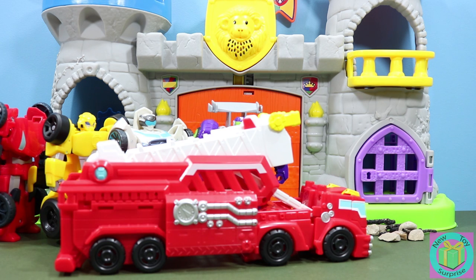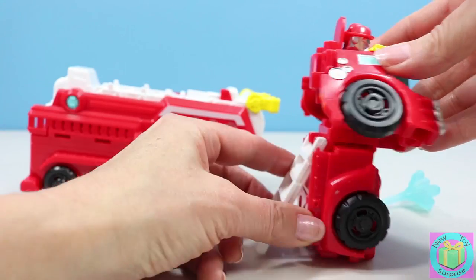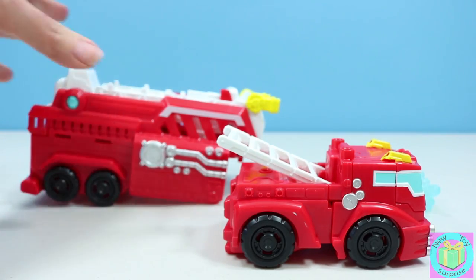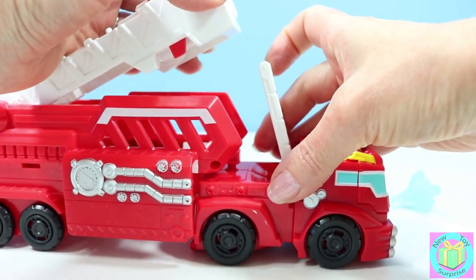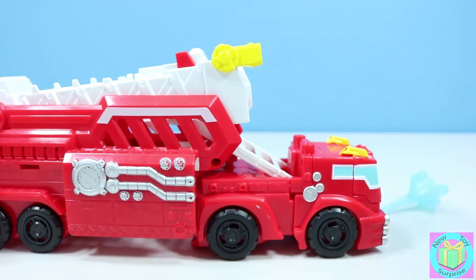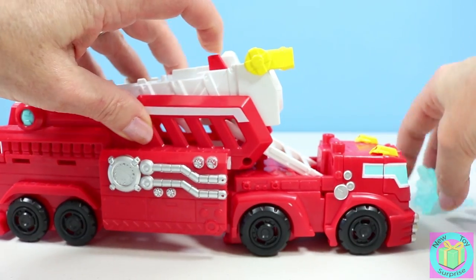That was an amazing rescue. Let's take a closer look at our Hook and Ladder Heat Wave. Heat Wave looks awesome. To transform him into a fire truck, we push this ladder back, and then we push the front all the way back. The trailer connects like this — this peg goes into this hole. The little ladder goes back, and then the big ladder rests on top. He rolls really well. Heat Wave's water cannon goes right here. We push this red button and put out the fire.